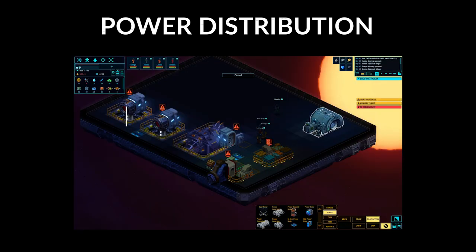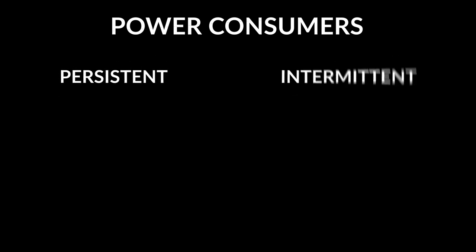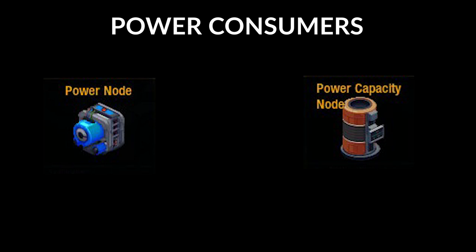Power nodes provide wireless power to power consumers within their footprint. These power consumers can be placed into two categories: persistent and intermittent. Persistent consumers are generally low power while intermittent consumers tend to have high loads for shorter periods. Placing larger power nodes with power storage nearby will reduce the impact of intermittent high power consumption while using these systems.